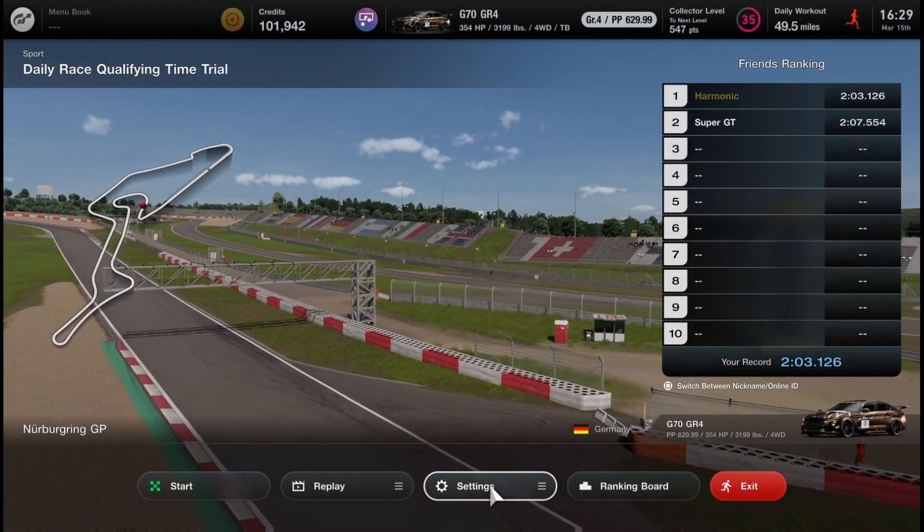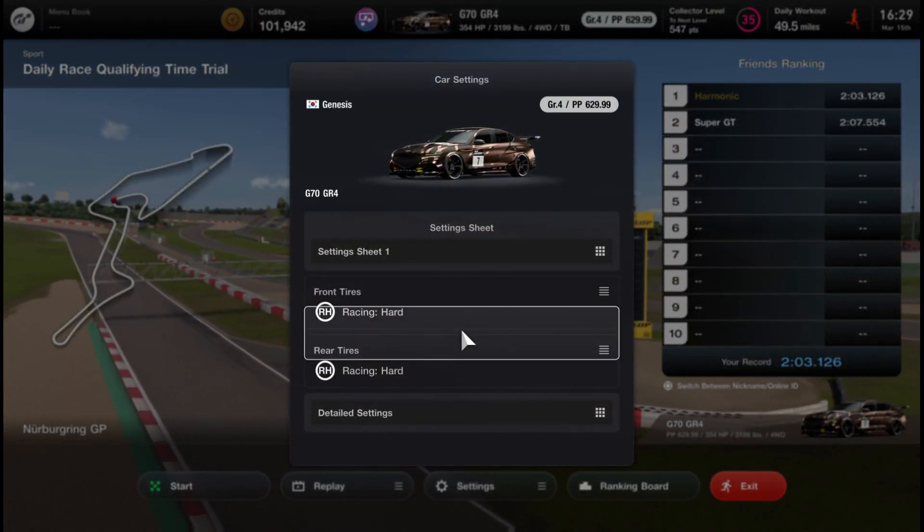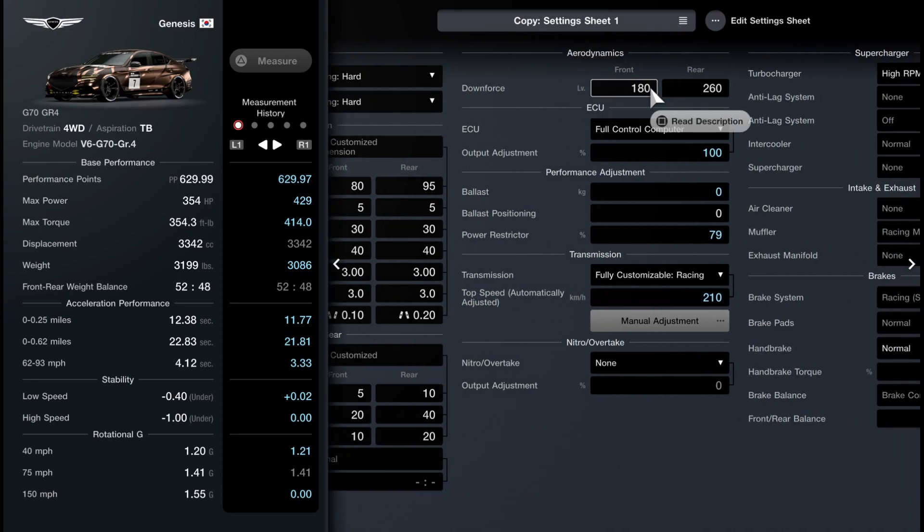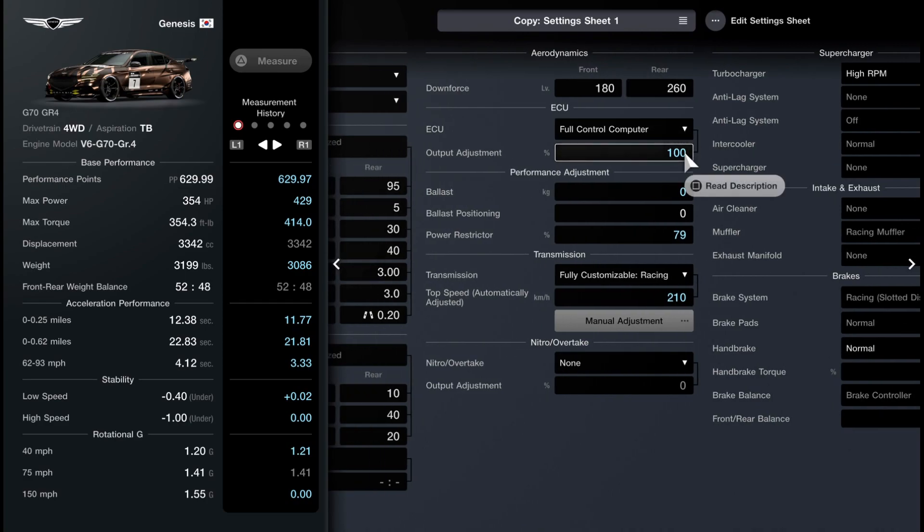Now that we've established a baseline lap, we're going to switch over to what I've changed to exploit the performance point system. So you can see our performance points are pretty much exactly the same, 0.97 instead of 0.99, basically no difference. All the other tune settings are exactly the same, I've left those stock, but now we're able to run 429 horsepower and we're over 100 pounds lighter.